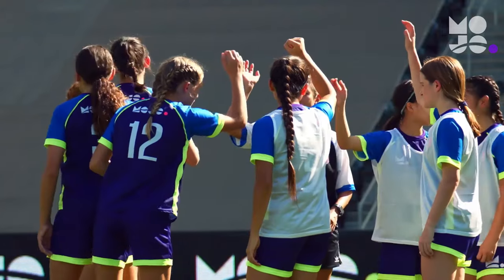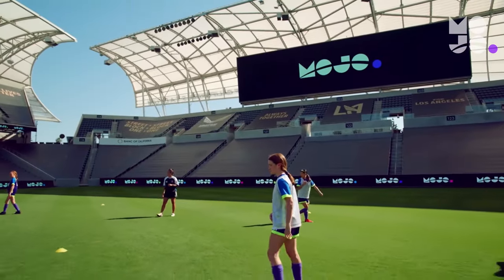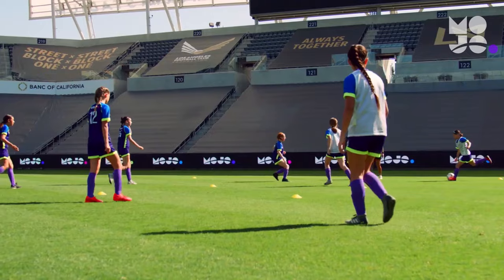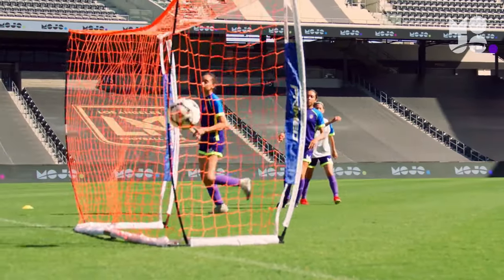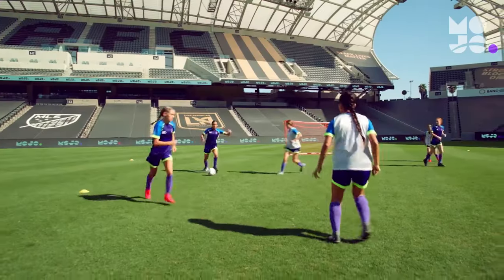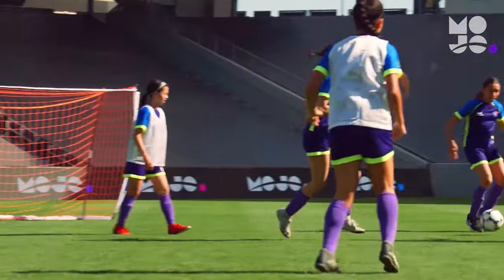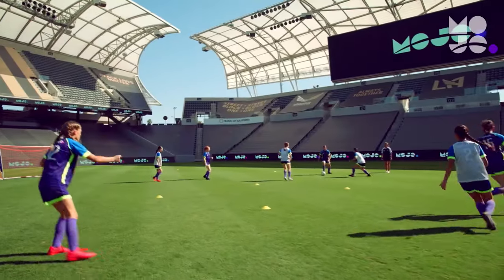Divide players into teams of three, four, or more. Here we're playing 4v4. Players scrimmage without goalies. Players score by kicking the ball into the goal or between the cones below knee height. There are no corners or throw-ins, and if a ball goes out of bounds, it's a kick-in. There's just one hitch: players can't enter the Hotbox — only balls can pass through.